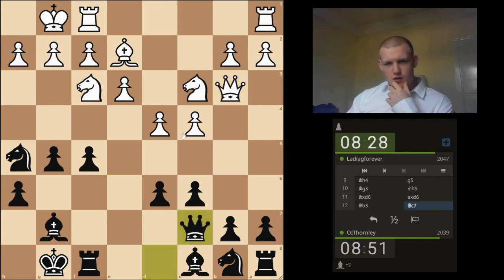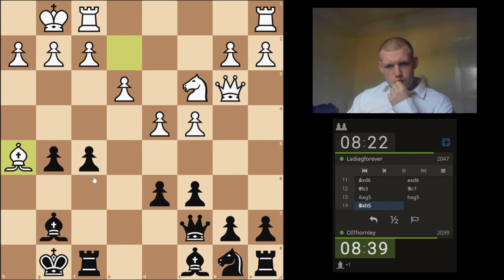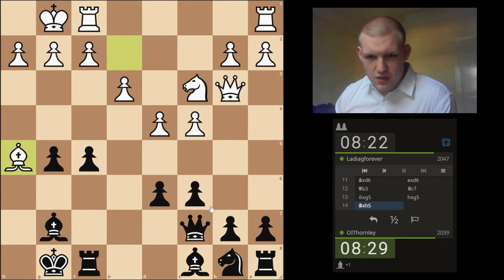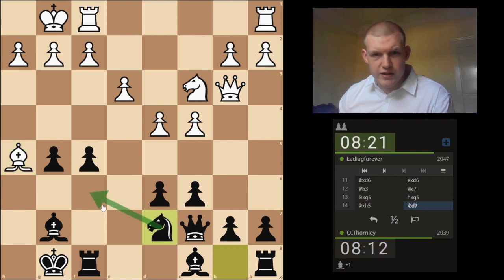I don't really see the point of that. I mean, he's got this, but I just block everything off if he does that. Okay, sure, I'm fine with this. Maybe this is quite dangerous for me, but I'll be honest, I really don't see it. If he pushes here, I can just block everything off on the queenside, which is where the remainder of his pieces are. The only thing really left for me to do is just to develop the rest of my pieces.